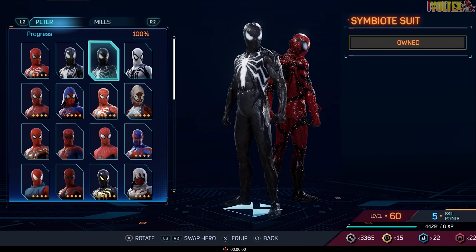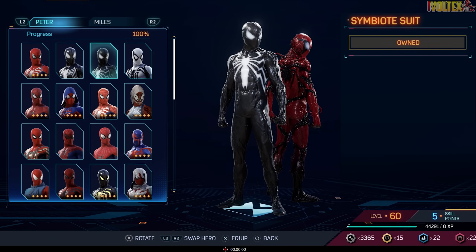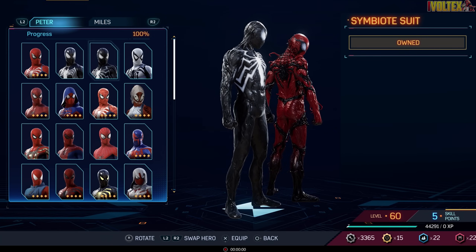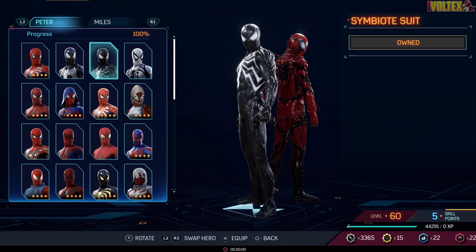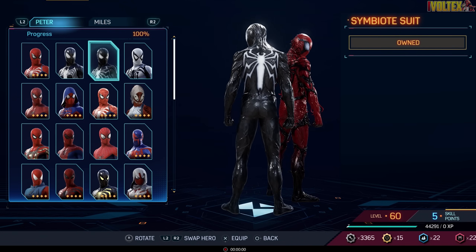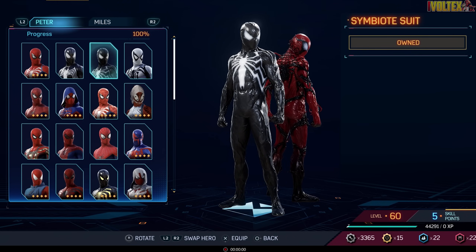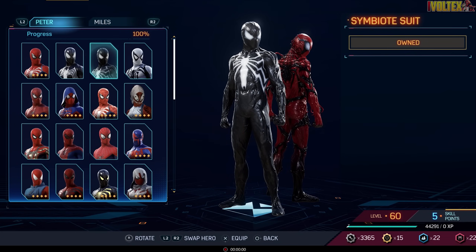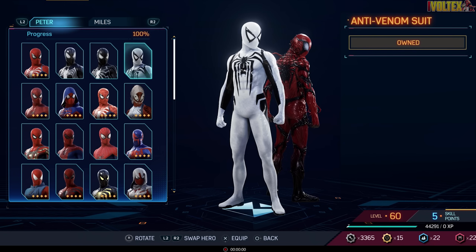This other one is called the Black Suit, and it's actually the Symbiote Suit — what happens when you use Symbiote Surge mode, which makes it more menacing, more like Venom. All the armored bits are gone and it just looks like he's out of control. It looks incredibly menacing and I love that emblem. For an Insomniac original, this is one of the coolest, so it also goes into the best suits tier.